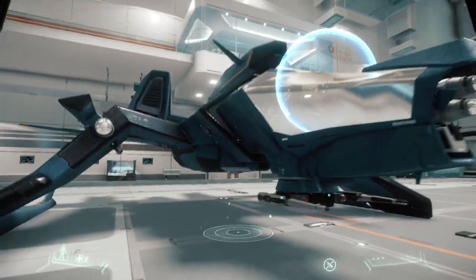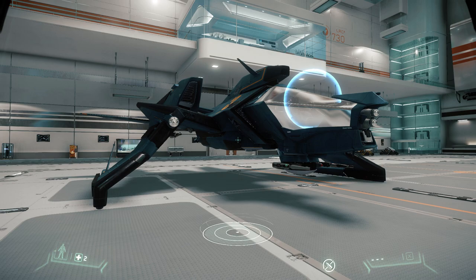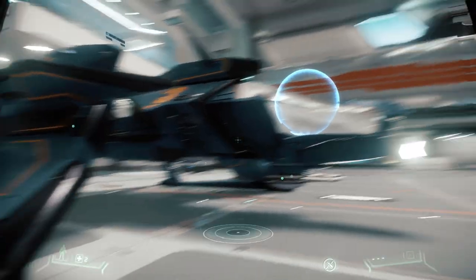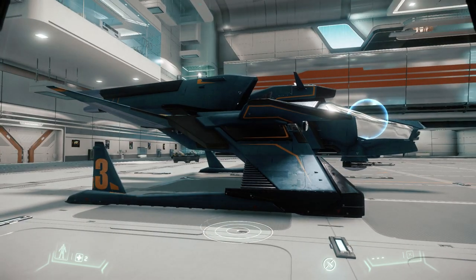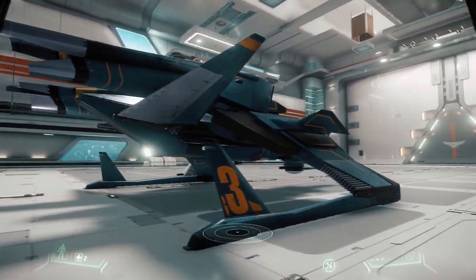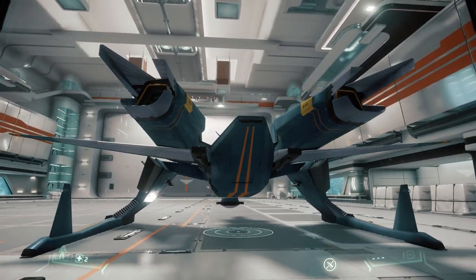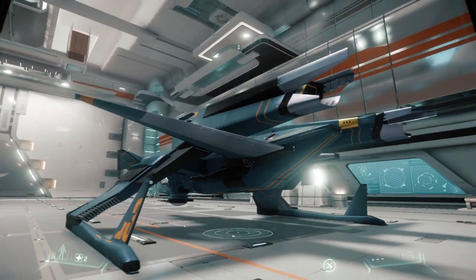For those of you who may be looking into a starter ship, maybe you don't have one yet and you're waiting to pull the trigger on a Star Citizen package — this is the Mustang Beta. This ship goes for about $40, depending on your geographical location. If you live in the European areas, there's like a 20% tax on it, so yours might be a little bit more expensive. In United States dollars, I paid $40.